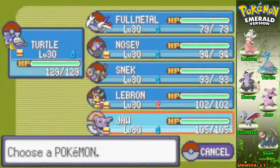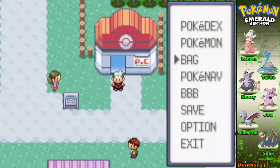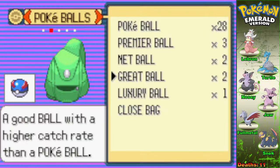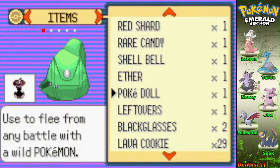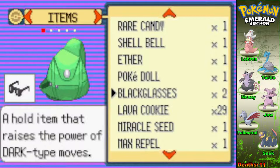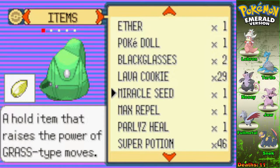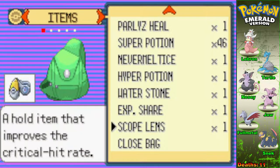That's the team. Now I want to look at hold items because I'm missing one on Snek. When I was editing I saw the Leftovers and wondered why I didn't have it on a Pokemon. So let's give the Leftovers to Full Metal because he's more of a bulky boy. Then for Snek — he has Thunderbolt, so let's give him the Scopelins. Now everybody's got a hold item.